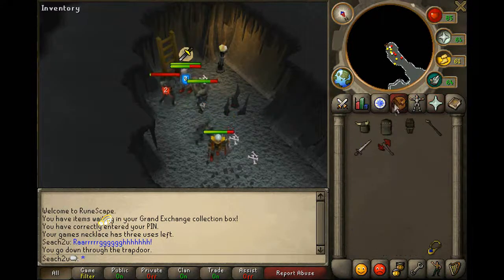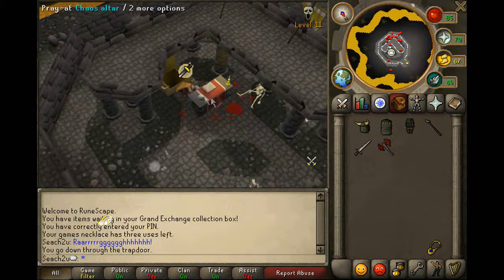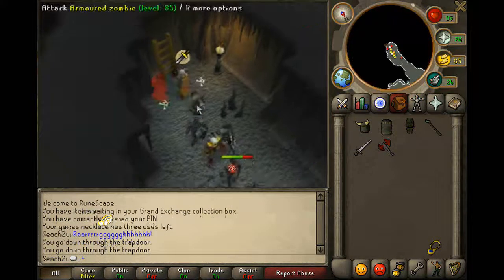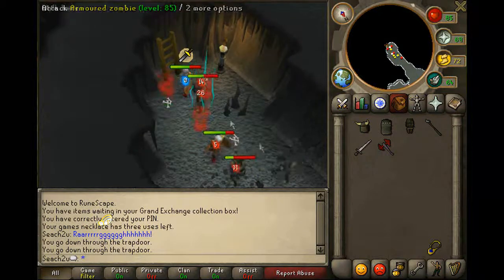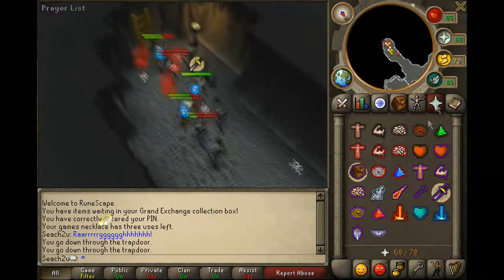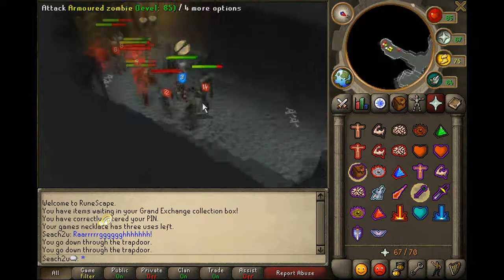Once you've run out of prayer or anything, you just go upstairs. Say, for example, I've run out of prayer — you go upstairs, you pray over here at the altar, and you go back down. You can do that endless amounts of times. You want to protect from range when a zombie is using range.